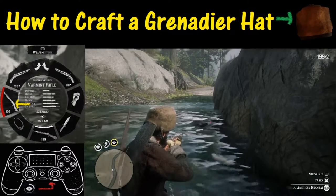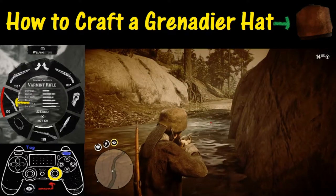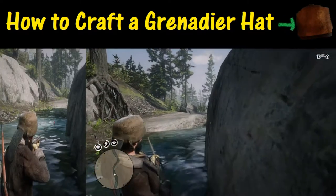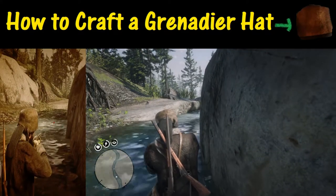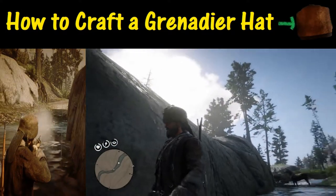Here we are by a stream chasing a three-star muskrat. We're going to equip the varmint rifle because we need that to get the perfect shot off. We're going to activate deadeye by pushing R3, tag it with R1, and shoot with R2. Now we just need to scan it — it's still three stars, which means we have one of the two requirements for this hat out of the way.